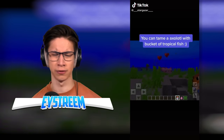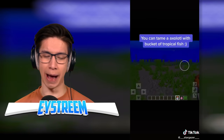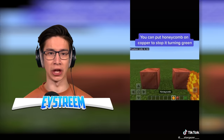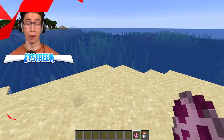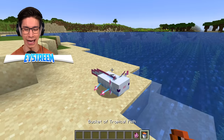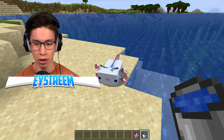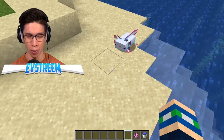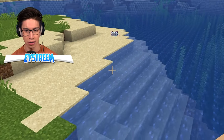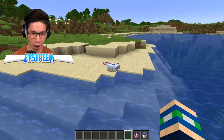You can tame an axolotl with a bucket of tropical fish. I can have a pet adorable axolotl in my world? Why has nobody told me about this? My heart will actually shatter into a million pieces if this doesn't work, because I just want one of these cute little axolotls as my pet. We've got a bucket of tropical fish — feed him. Did that work? My tropical fish went away. Is he going to follow me now? I can't tell whether we tamed him — I saw the hearts, but I don't know if we actually tamed him.